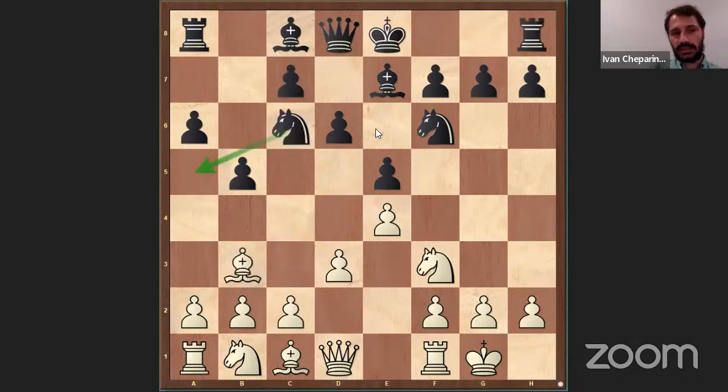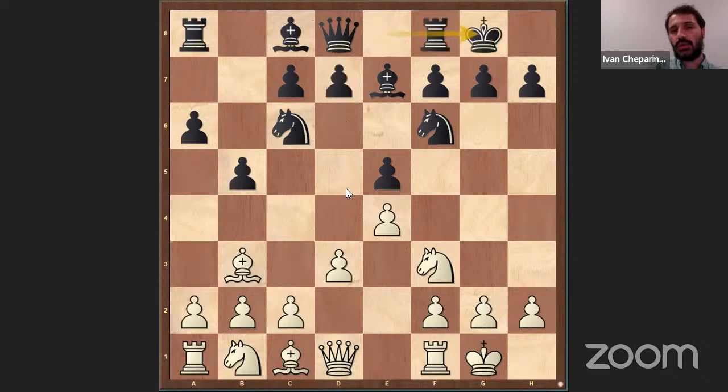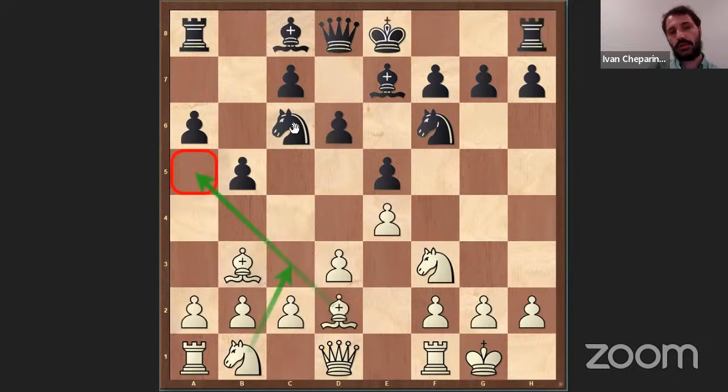The move I suggest after D6 is Bishop D2. I want to explain why I decided to suggest this move instead of A3, which is the most popular here. They're very similar, but the idea of Bishop D2 is that for now we have prevented Knight A5. Also we want to play A4 or A3 depending on the situation, keeping the option to play A4, A3, or even sometimes C3. We simply don't want to commit yet — we want to see how Black will react.